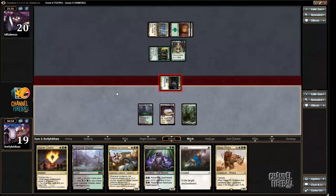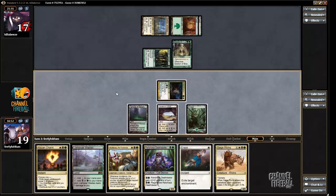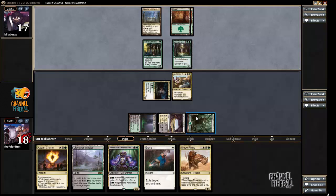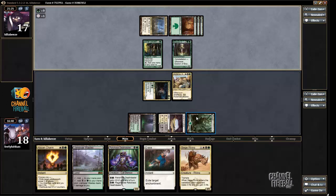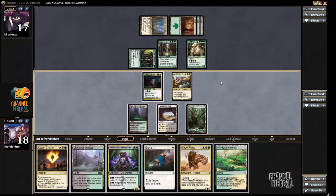Let's begin with an attack. I can see arguments for either Anafenza or Rakshasa — I'm just gonna play Anafenza. I don't really care too much if my opponent gets an extra card off of Eidolon. The devotion isn't quite enough to add mana yet, so I'm not too worried about that either. I just want to apply as much pressure as possible.